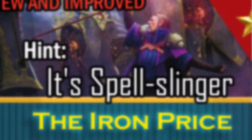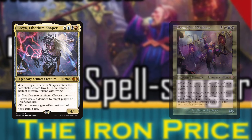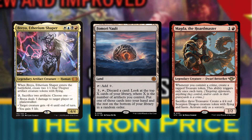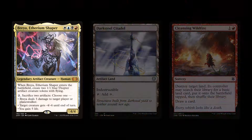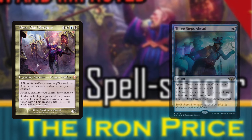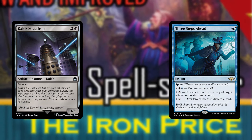Even though their decks are wildly different, I want to talk about Brea and Urza together because there are three artifacts that are very interesting. In Brea, Fomori Vault and Magda both take advantage of our artifact count, as well as Brea committing crimes to dig through the deck and generate more tokens respectively. We'll swap them in for Darksteel Citadel and Cleansing Wildfire. Urza also wants Three Steps Ahead to protect himself and add constraints while potentially digging through the deck, swapping in for Dalek Squadron.